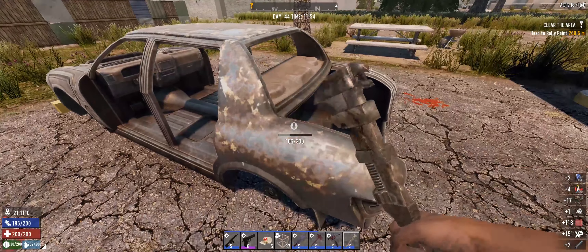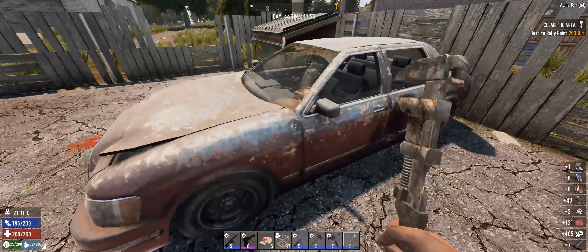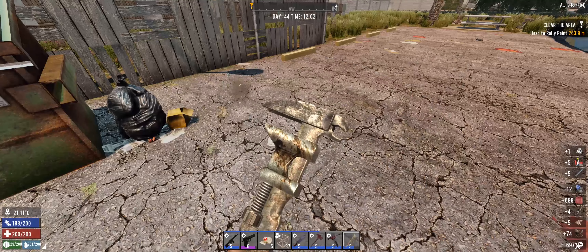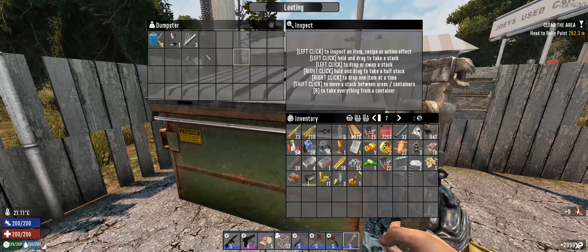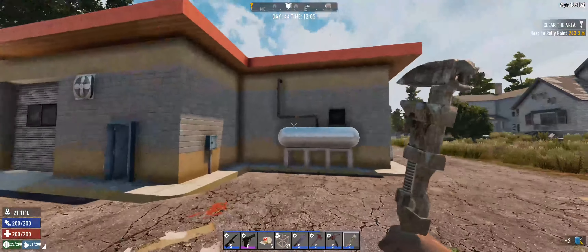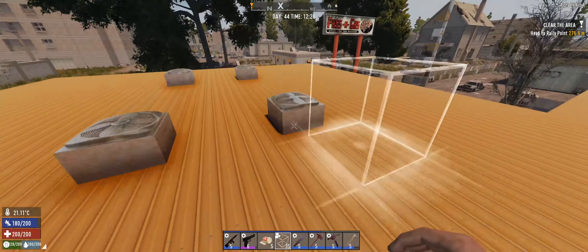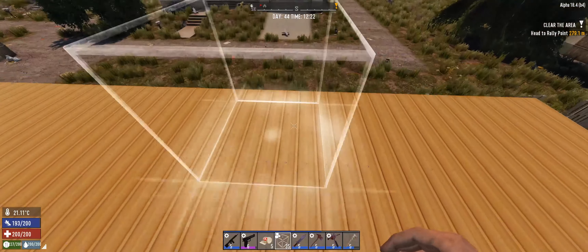Let's open this up and get all the goodies out of it. I'll take the wood and painkillers — sure. Yes — sewing kits! They are useful. Alright, can we get on the roof? Nah, doesn't look like it. These are the shit ones, they don't give you anything. Alright, that's it for this place.